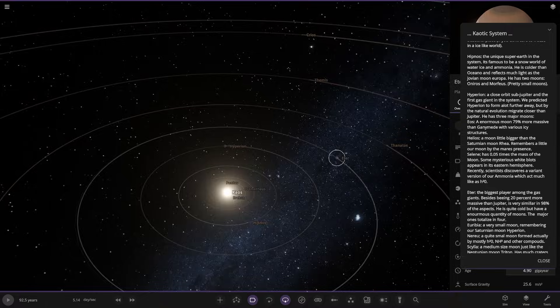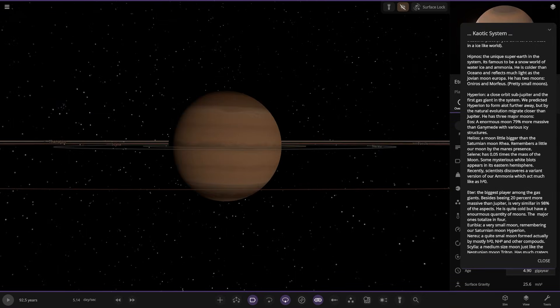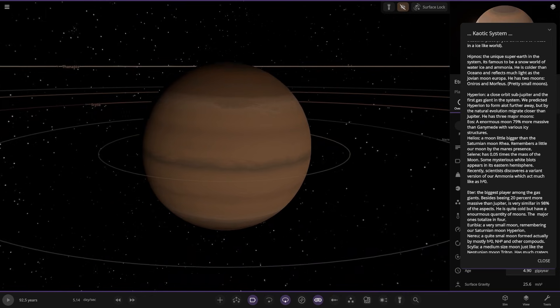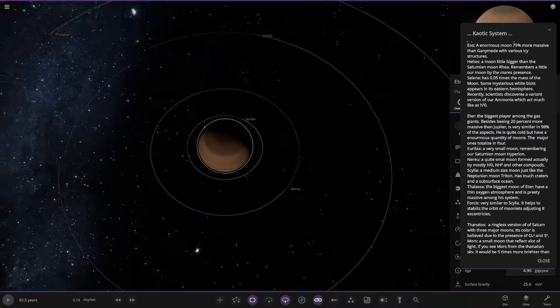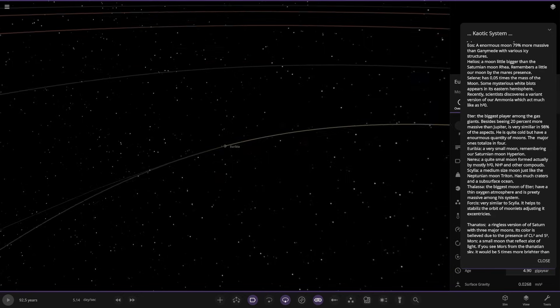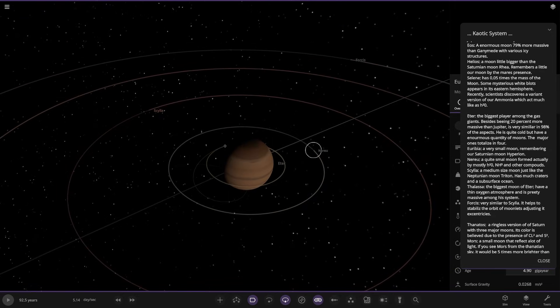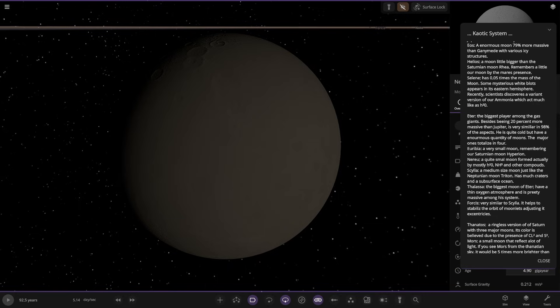Next up, heading to Eta — the biggest of the gas giants. Besides being 20% more massive than Jupiter, it is similar in 98% of its aspects. It's quite cold but has an enormous number of moons, with four major ones. It has some very close moons nearby, including one very close asteroid-like moon. First is Nehru.